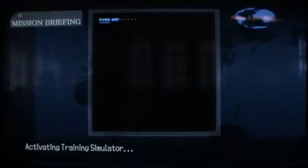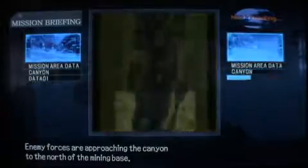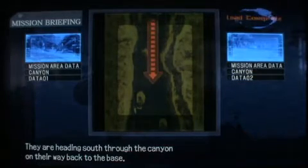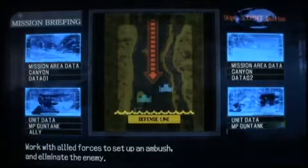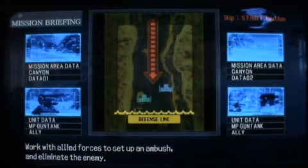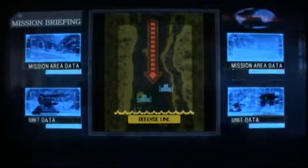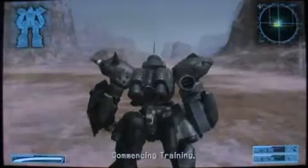Activating Training Simulator. Enemy forces are approaching the canyon to the north of the mining base. They are heading south through the canyon on their way back to the base. Work with allied forces to set up an ambush and eliminate the enemy. That concludes the briefing. Commence training. Commencing training.